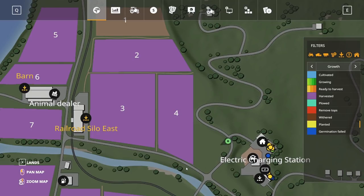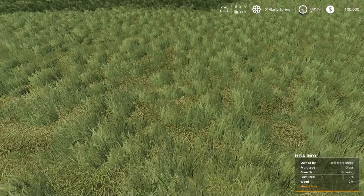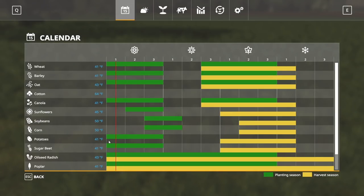Germination happens every day with the right temperature. If it's not warm enough, it's not going to happen. You can plant seed when it's not necessarily the right temperature, but they're not going to germinate until after that, and you have a higher chance of germination failing if you don't wait until you hit the correct soil temperature shown in the seasons menu. Crops planted late can germinate but will never mature. So if the planting window for sunflowers has passed and you plant them in the summertime, they may still germinate but they're probably never going to be ready to harvest. There's also a second planting window, which we'll talk about in the next parts.